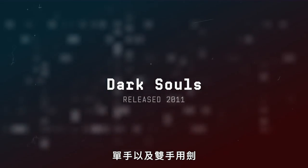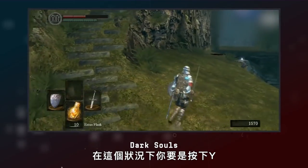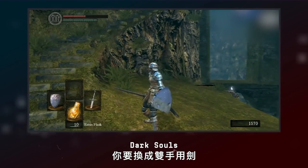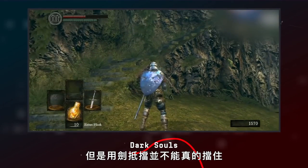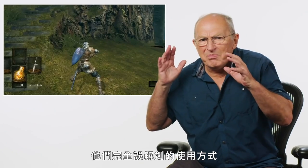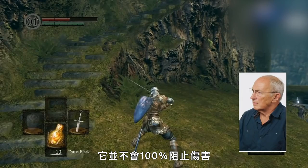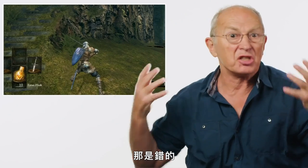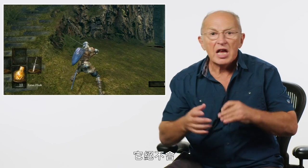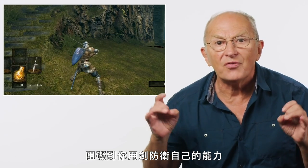One-handed versus two-handed use of the sword — Dark Souls. When you have a one-handed sword and a shield, you can switch to two-handed. But blocking with the sword doesn't really block — they completely misunderstand how swords are used. It doesn't block 100% of the damage; that's just wrong. Putting two hands on will give you a more powerful stroke; it does not in any way hinder your ability to defend with a sword.